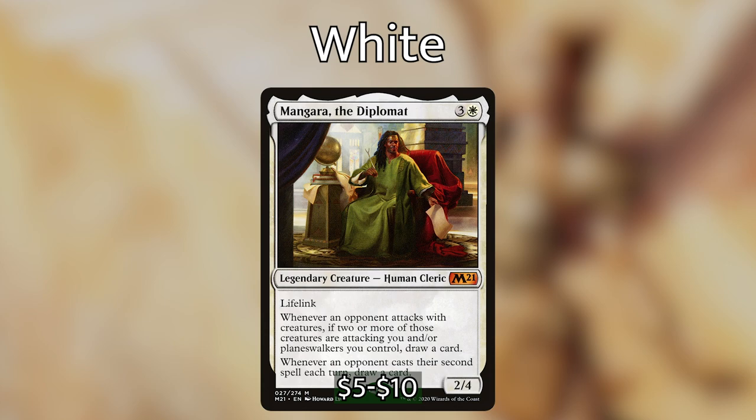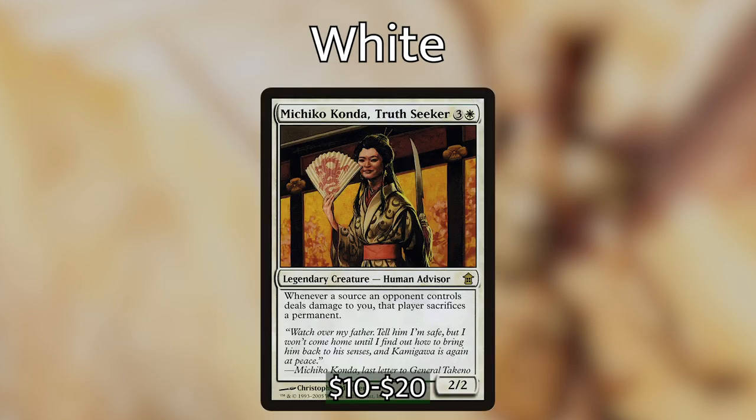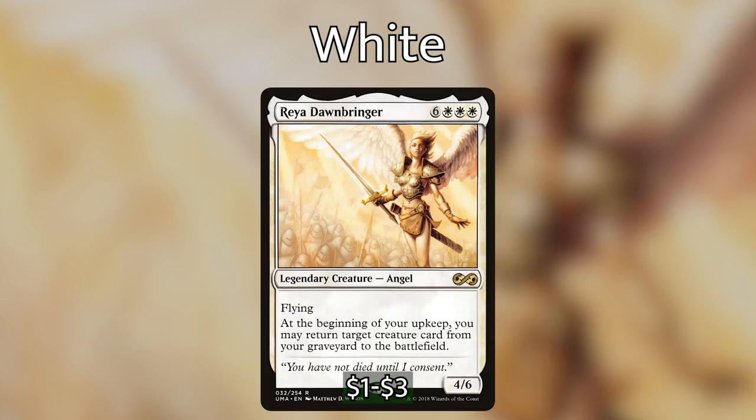Mangara the Diplomat gives you card draw when opponents attack with two or more creatures or cast their second spell — not explosive but great card draw in a four-player game. Michiko Kanda, Truth Seeker reads: whenever a source an opponent controls deals damage to you, that player sacrifices a permanent. Having Sakashima enter as a copy of Michiko means anytime you're dealt damage, opponents have to sacrifice two permanents — almost as good as Annihilator.